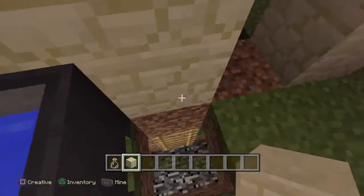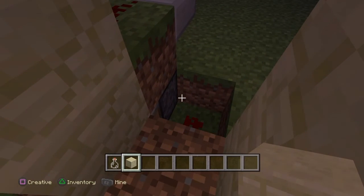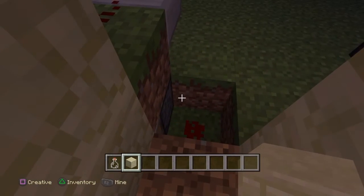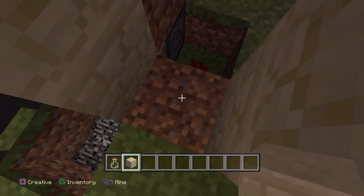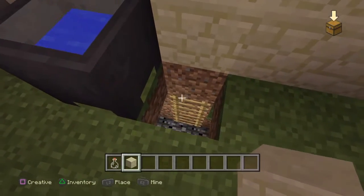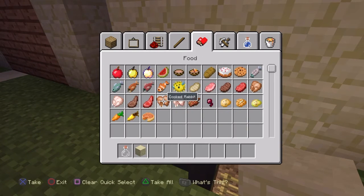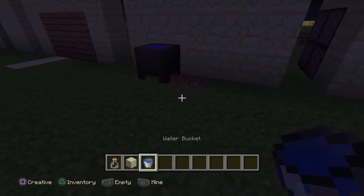When you're down there to put this lever in, you're gonna want to break one block down and put your ladder so you can get back up. Then in order to set this up over here, you're gonna want your bucket of water — put it back up and boom, you're done guys.